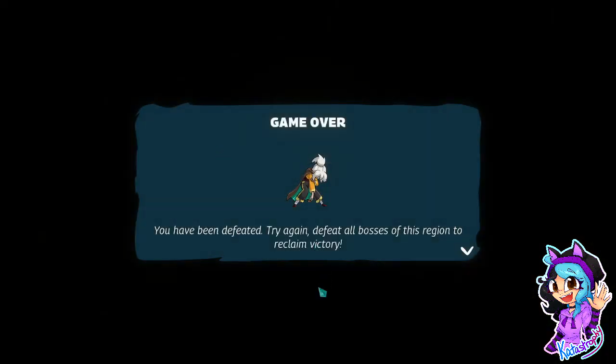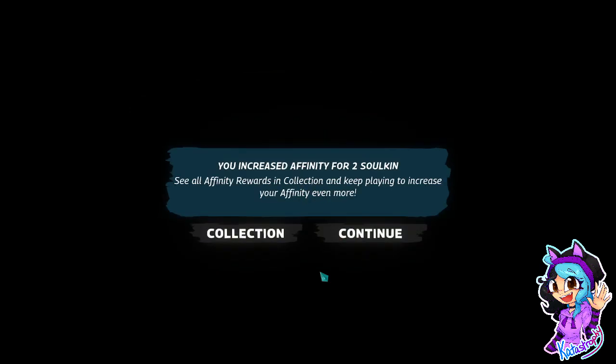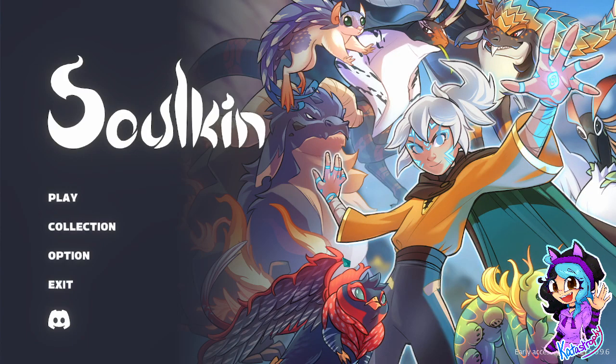I took one hit and boom, I'm dead. You have been defeated. Try again. Defeat all enemies — defeat all bosses of this region to reclaim victory. Nadia obtains one life. You increased affinity for two Soulkin. Seal your affinity rewards in collection and keep playing to increase your affinity even more. I've got one hit and I'm dead. That's just rude.